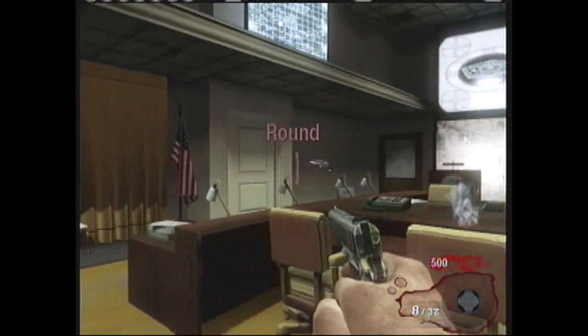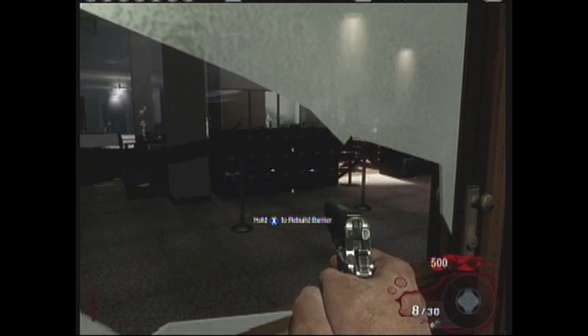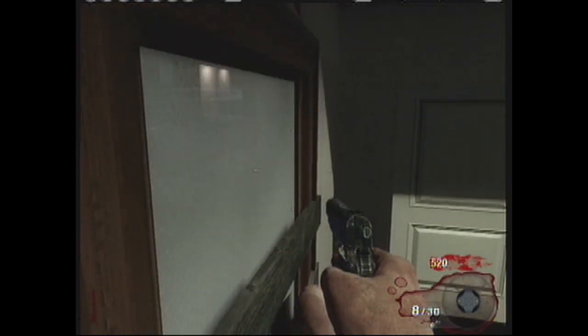Hey guys, it's Michael from the Faulted One, and today I'm going to show you how to do the table glitch on map 5. Break the bottom left and right corners of a glass, and then build two barriers. After you do that, move to the left, and then slightly jump forward, like this.